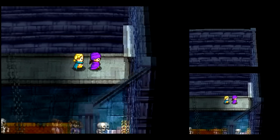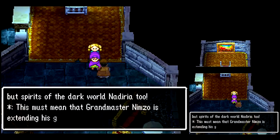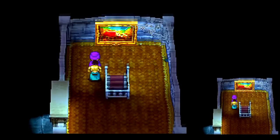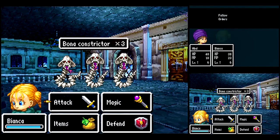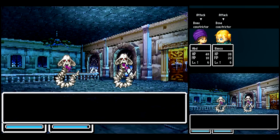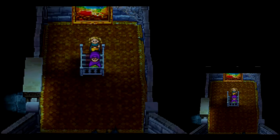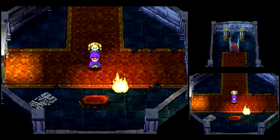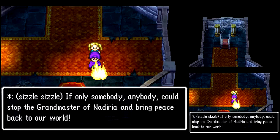Not really a plot spoiler, but still. Honestly, I find music spoilers more annoying than plot spoilers. Nadiria? Grandmaster Nimzo? Sounds like a dumb name. Well, let's see if we can find a way down to that basement. We got a new enemy — Bona Constrictor — it's like a boa constrictor, except more death. The guy was talking about Nadiria — that was from the last game. But we already killed the guy in charge of Nadiria in the last game.